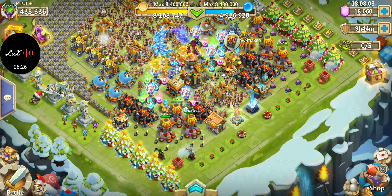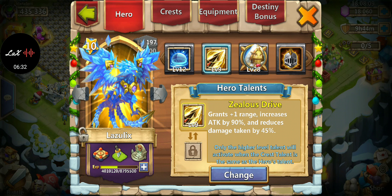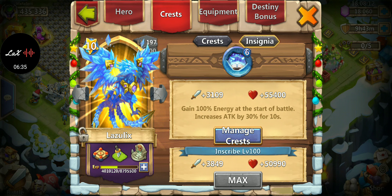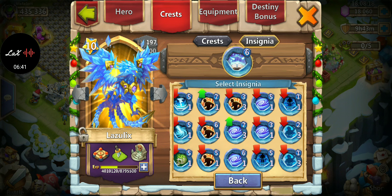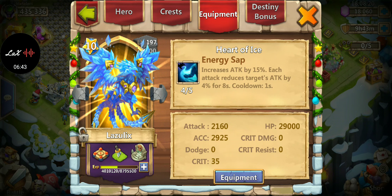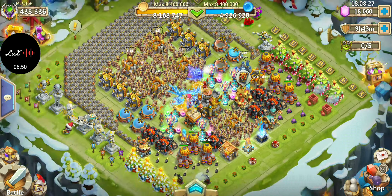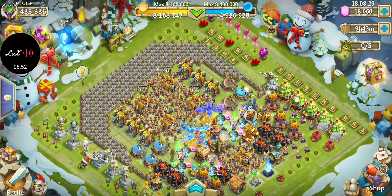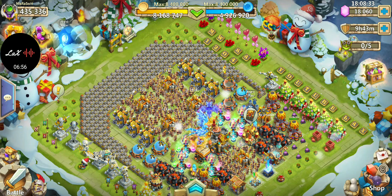So yeah, that was some gameplay of a 12 of 12 Lazulix with a 9 and 9 Zealous Drive, both a 6 of 8 Revitalized Insignia and a 7 of 8 Power Insignia, four or five Energy Sap, three 5-star accuracies, two 5-star attack, and a 2-star crit — which isn't that big. If you guys enjoyed the video please drop a like, I'd really appreciate it. If you want to see more videos in the future, subscribe to the channel. Thank you guys, see ya!